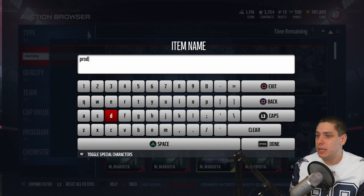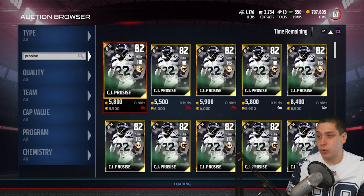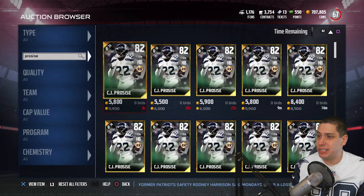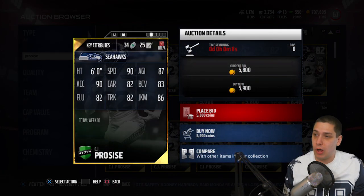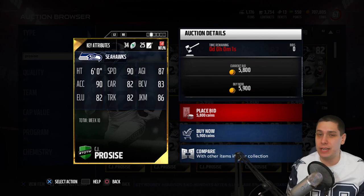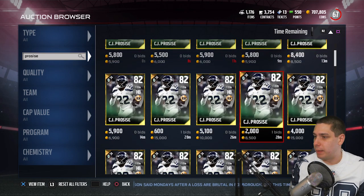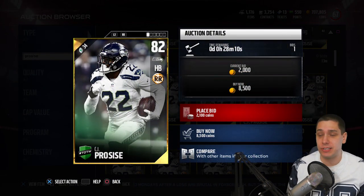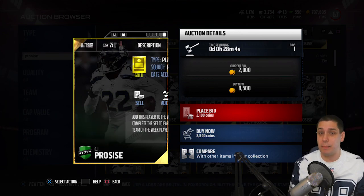There's another really good card I'm interested in seeing, and it's a gold one — CJ ProSize. If you guys are not familiar with him, he's a player on the Seattle Seahawks who is a rookie this year, and he actually got a Team of the Week this week as well — an 82 overall card. This is a guy who is possibly going to take over as their starting running back, and if nothing else, he is a very, very good receiver out of the backfield.